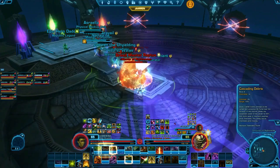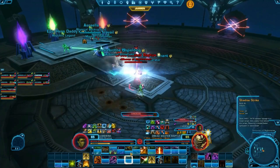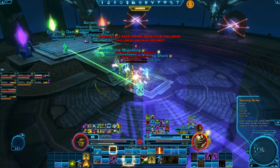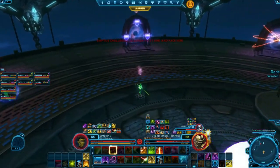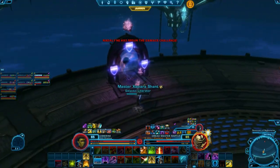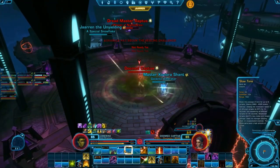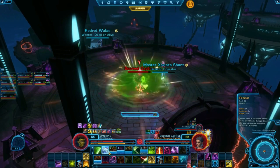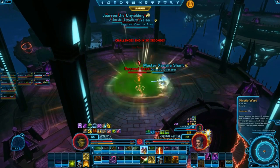Tanks have two methods of gearing: they either want very high Endurance, which allows them to be hit for higher numbers while staying alive, or a high combination of defensive stats like Absorption and Shields, which allows them to take less damage in the first place. Tanks currently get more defense stats in their gear than they even need, so try to drop Defense as much as you can in favor of Endurance, Absorption, and Shields. You may find that non-set bonus mods and enhancements are more favorable than the ones in your set bonus pieces. Each of the three tank types wants a slightly different ratio of Shield to Absorption. Tanks don't need accuracy or crit — dump Power and Mastery at any chance in favor of defensive stats.